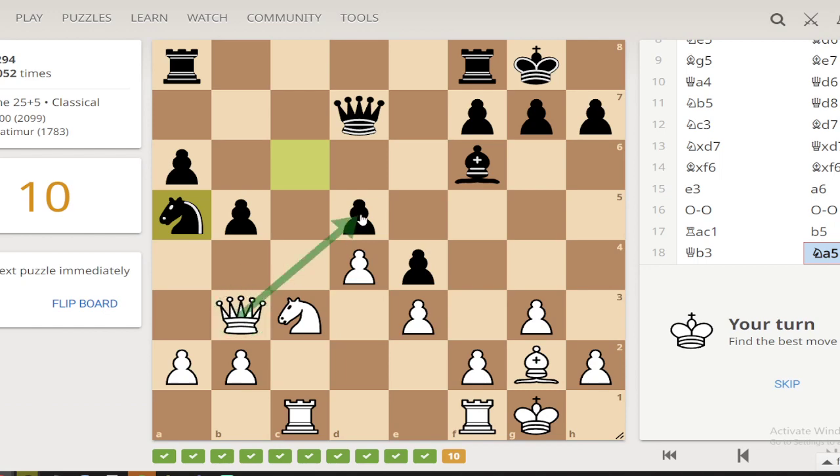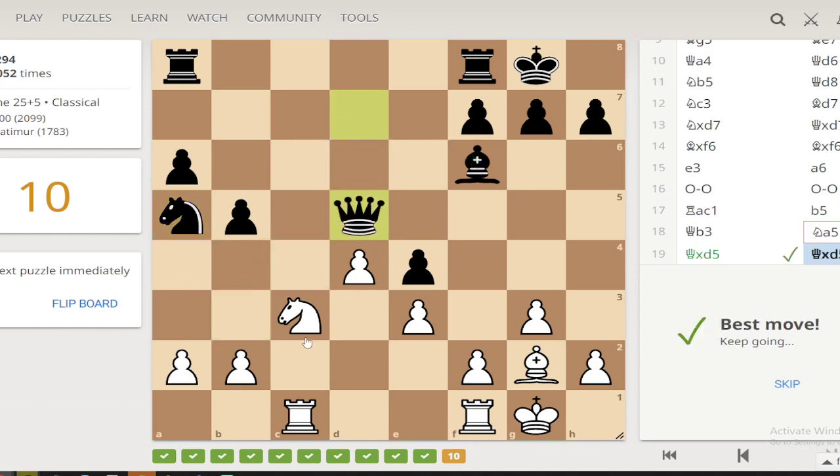I think it might be this — we take this because this is the only way that defends my queen from this attack. We need to move the queen, and if we move the queen here or here that's obviously bad. If we move it here or here then they can move the bishop here and there's nowhere for it to go.